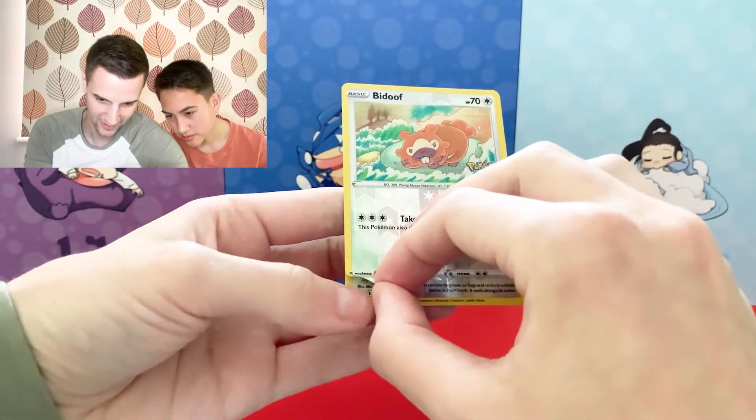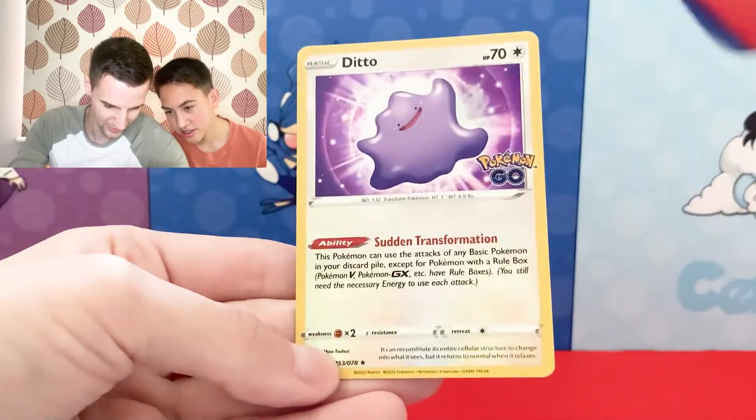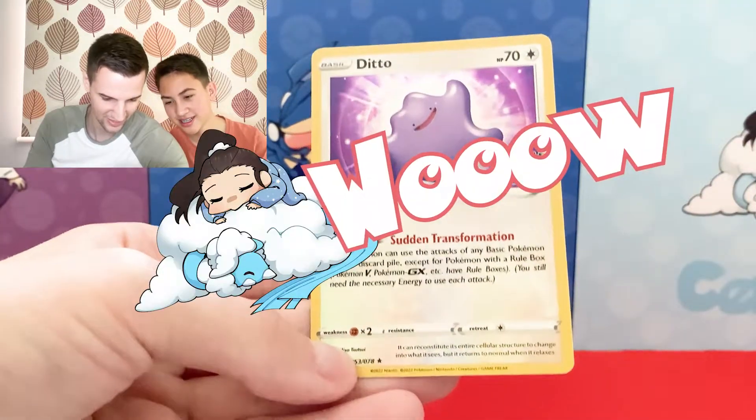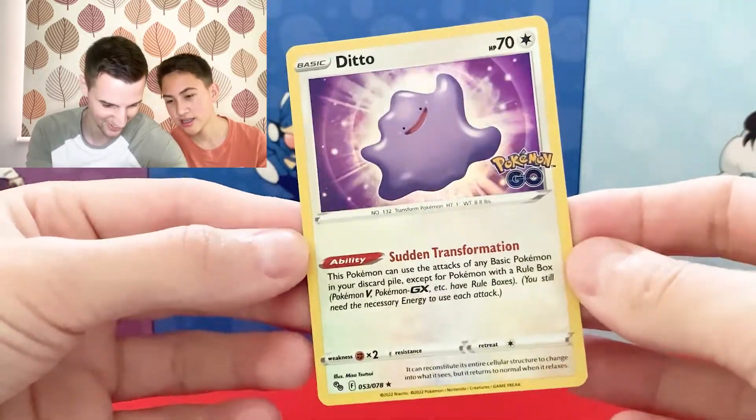We're gonna peel the ditto. We thought we caught a doof, but we actually got... sudden transformation. Ditto! Oh, amazing. Is it still sticky? Yeah, it's still sticky. Alright, I'll go for my Squirtle pack.